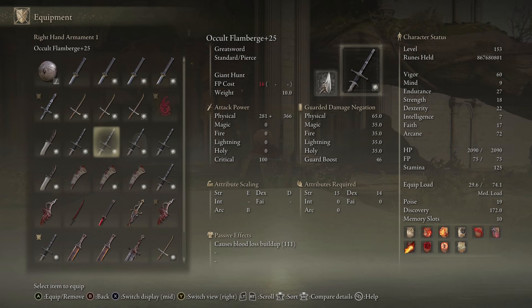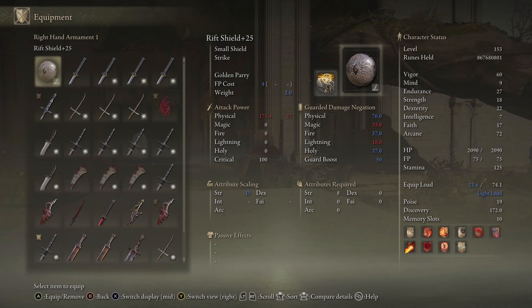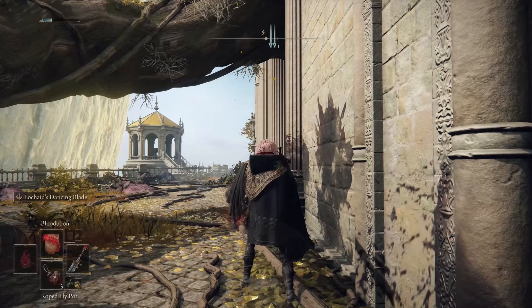You've got Nagakibas, Naganadas, Flamberge, halberds below that, and then even further down are all your somber weapons for heart swaps — stuff like Bloody Helice, Rivers of Blood, Eleanora's. Down here we have the dual straight swords and Mariah's Executioner. So you have a huge variety of great weapons to use. Let's get into the duel and see how it performs.